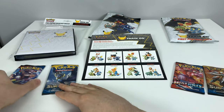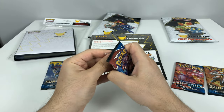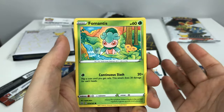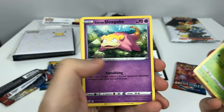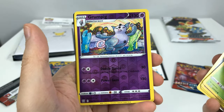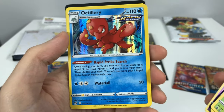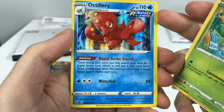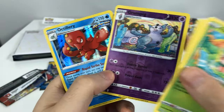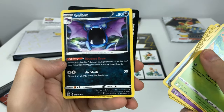Now all we have left is to open up these booster packs. This is the Sword and Shield booster I got in the Alola region - I'm gonna be less savage in this video. So I have a Fomantis, Slowpoke, Mankey, Horsea, Honedge, Grumpig - oh, this is the reverse holo Grumpig. And for my holo it's Urshifu with Rapid Strike - that's a very nice holo. I still much prefer these holos over reverse holos. Grass energy, Fairy energy, Energy Recycler, and Golbat.